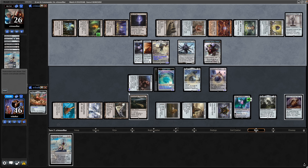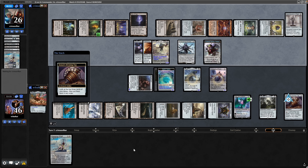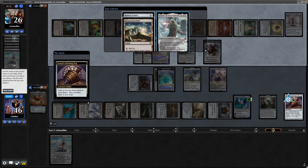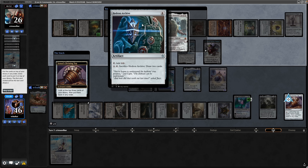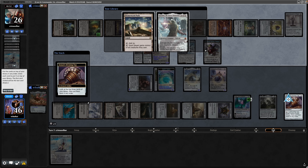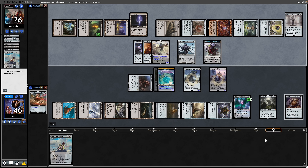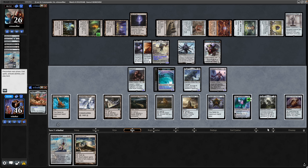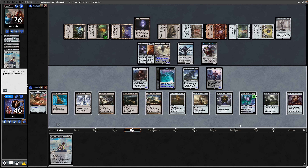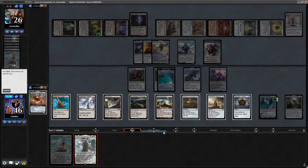We see our Commander in play — they at least don't have protection from our colours since we're colourless. It's really the Shadow Spear we want to see the back of. We should be able to chump-block with Ugin all day, so we can gang up on the Kozilek if they swing in. Because of that they decide not to. We go for the Sensei's Divining Top — we know the top card but can reorganize the other two. We're definitely casting Kozilek: Hedron Archive and Homeward Path.